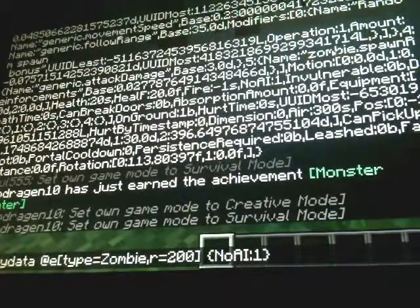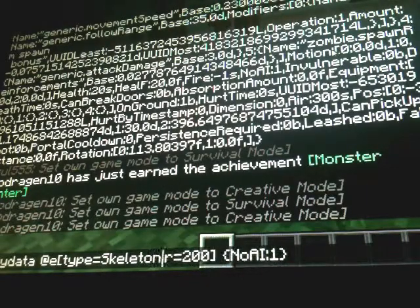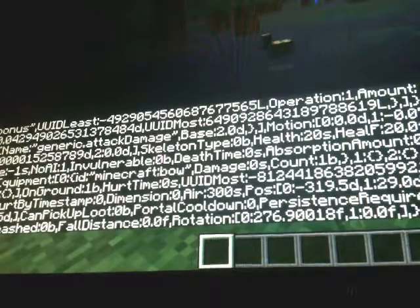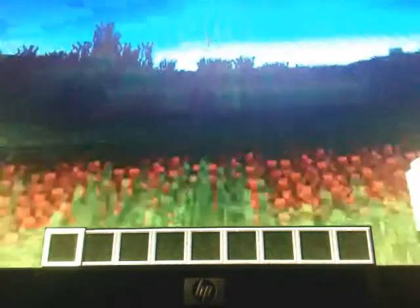Hey, you guys can sort of see my command. This is called the entity data command, and I can literally give entities no brain — I can make them really, really dumb. I have an arrow in my arm. All the skeletons within a 200-block radius now cannot do a thing. They're just helpless. I also did that to zombies, so don't be worrying about the zombies. As for the creepers, they can still blow up stuff.